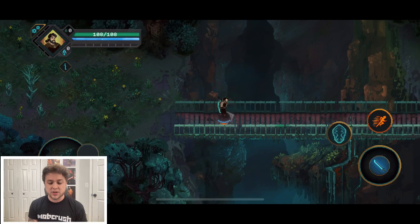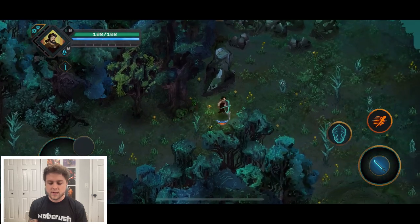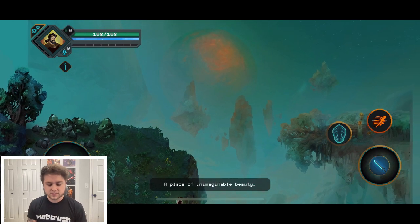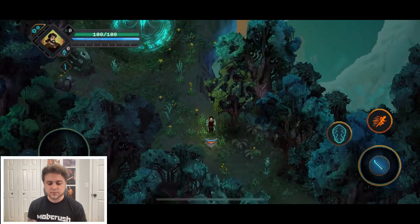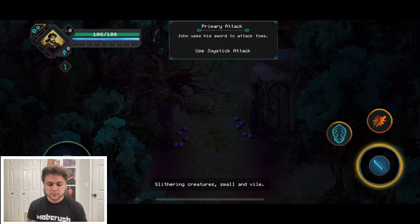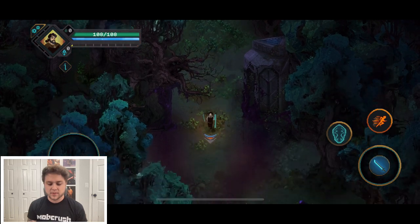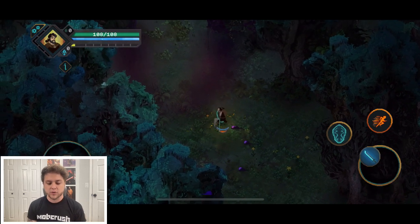We've got a dash and a shield icon — we're running through. Look at this pixel art! The narrator says 'a place of unimaginable beauty.' I am just a sucker for good narrators. We're getting introduced to the slithering creatures — small and vile. You have to direct your attacks with the joystick, which I really like. With twin stick shooters I prefer to aim my attacks instead of having auto-aim.